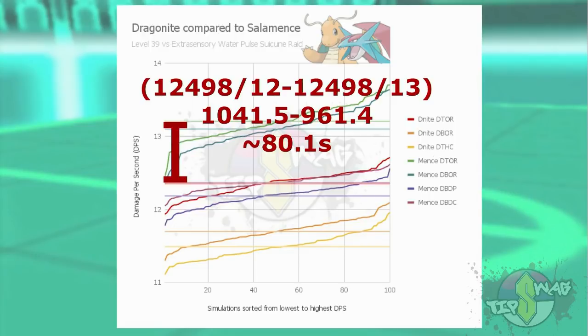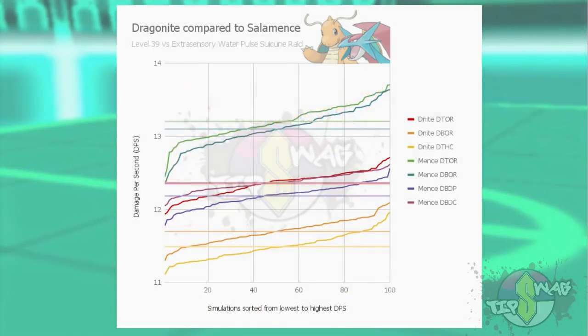What does this difference of roughly one DPS translate into? About 80 seconds off clear time. While a minute and a third doesn't sound like much, given that tier 5 raids are only five minutes long and all others are only three minutes long, a minute and about a half is a pretty big deal.